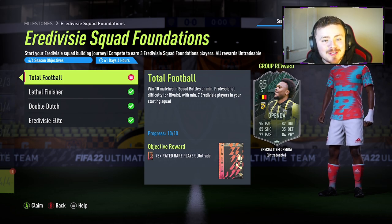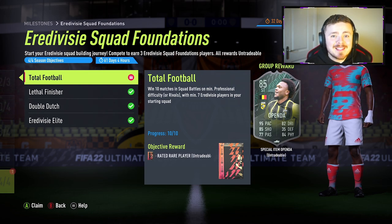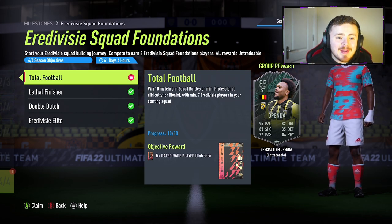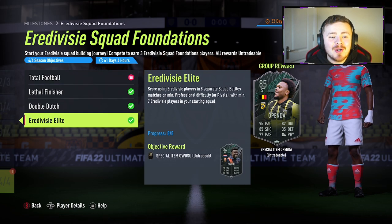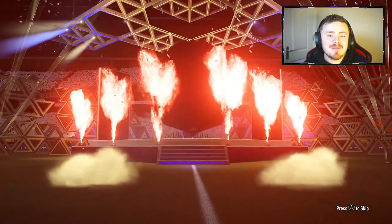You've got 61 days and 4 hours to unlock this objective, so you've got plenty of time. If you don't want to grind it straight away, if this player convinces you, there's no rush. But essentially to unlock this card is a bit of a grind — that's all it is. You've got to win 10 matches on Squad Battles on Professional. You could do this on Rivals, but I would recommend Squad Battles. Just get a couple of goals, put your controller down, go away, do whatever you need to do. You've got to score 8 goals, assist 8 goals, and score using Eredivisie players. Just make sure you have 7 Eredivisie players in your starting squad. So that is the objective completed for me guys.